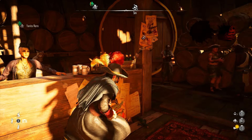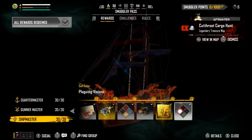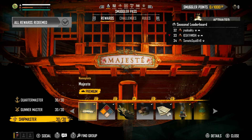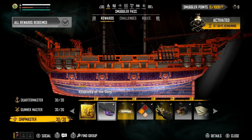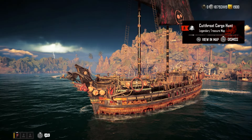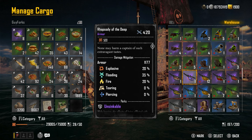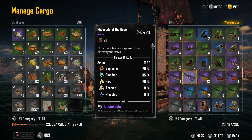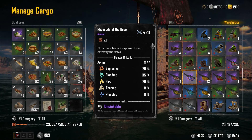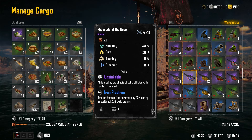Now let's talk about the Rhapsody of the Deep. You get this from the Smuggler's Pass — it's in the Ship Master tree. I've completed the Smuggler's Pass without buying a single one, and Season 2 has been out just over a week. You can see I'm at level 11 in the Ship Master. The Rhapsody of the Deep has 1,150 armor, explosive 20%, flooding 35%, and fire 20%, so it's pretty good against flooding builds.